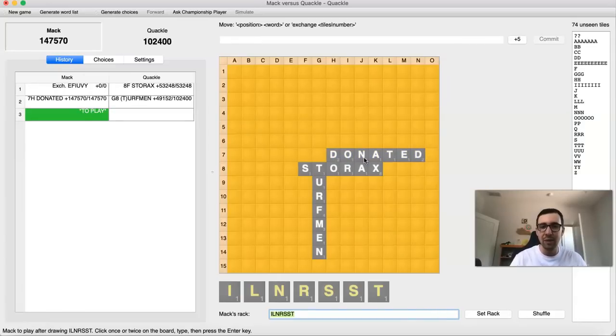So Turfman comes down, and I'm actually winning — I'm up already about 45,000 points. That just shows how important it is to bingo. He donated, scoring 147,000 plus points. He's played two sixes, basically. Turfman was a seven, but he covered six different quadruple word scores and got about 50,000 for each. So you can see with each tile that you play, the amount of points you get really just starts going up exponentially.